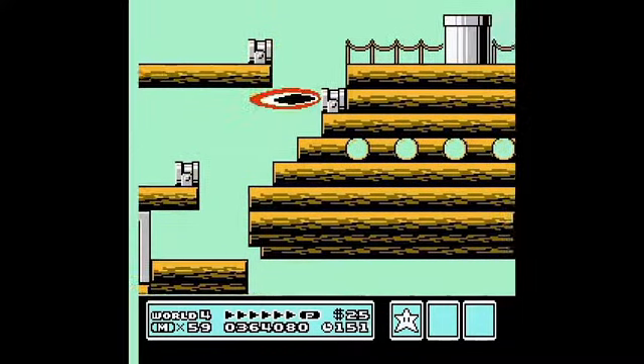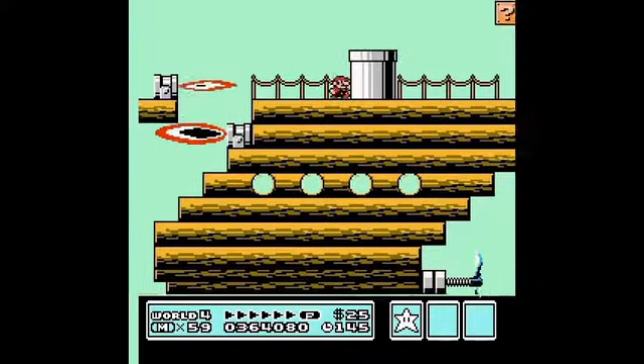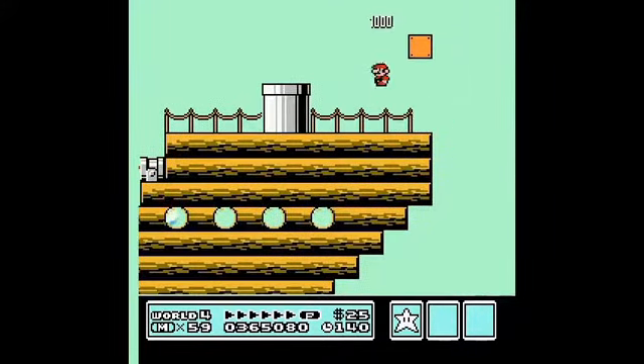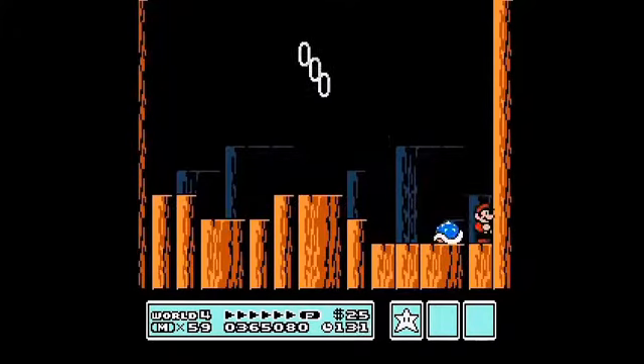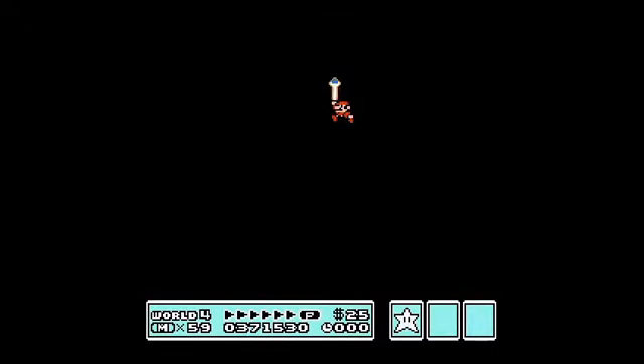That was close. Anything over here? Nope. Oh wait, there's a question block. Alright, let's go fight this Koopaling. Who do we got? That's Iggy — I recognize those Steve Urkel glasses anywhere. Take the hit. You're dead, nerd. Which is a shame too, because blue is my favorite color. World 4 done in only about 12 minutes, so I don't think I might do too much editing around here.